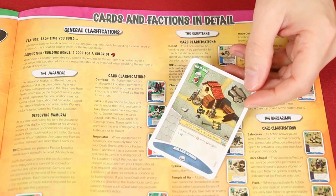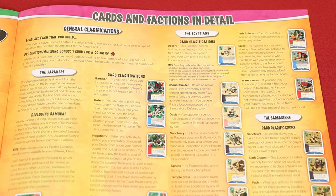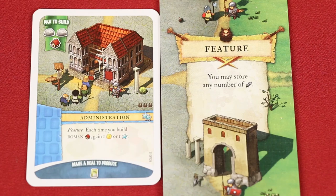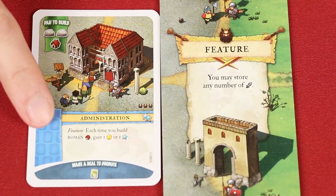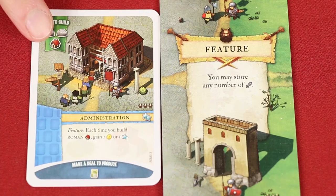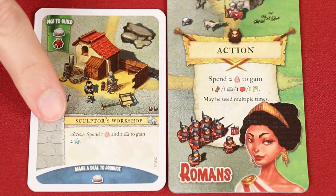Each location has its own special abilities explained directly on the cards. Rather than going through each individual card, by the end of this video you should be able to read and understand how they work. If you encounter effects you don't understand, check the reference in the rulebook. One thing to mention: if a feature or production location gives you a benefit based on how many of certain other types of locations you have, you include the location providing the benefit in those numbers if it applies. So on a feature like the administration building, since it is a Roman building, you gain the benefit as you build the administrative location itself.